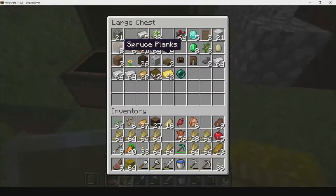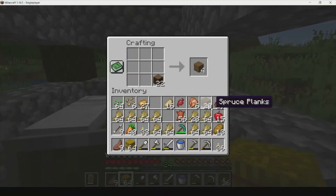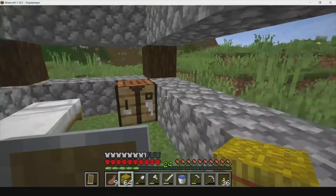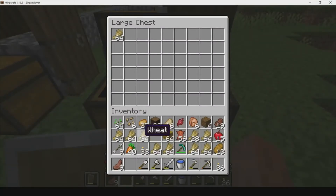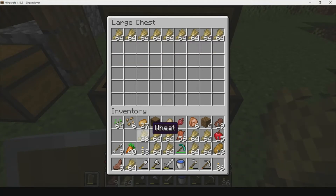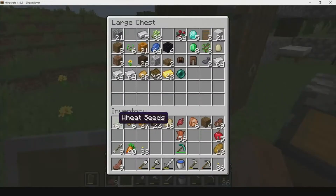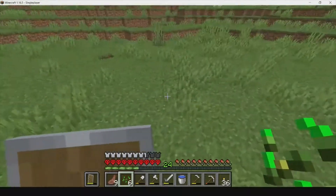We're going to make another chest because this is going to be a little too much wheat. We'll make a double chest entirely for wheat - that will be very helpful when we start our farm. We could use some of it for bread, but bread's not very useful because it doesn't have good saturation, so we'll actually keep it as wheat for now.